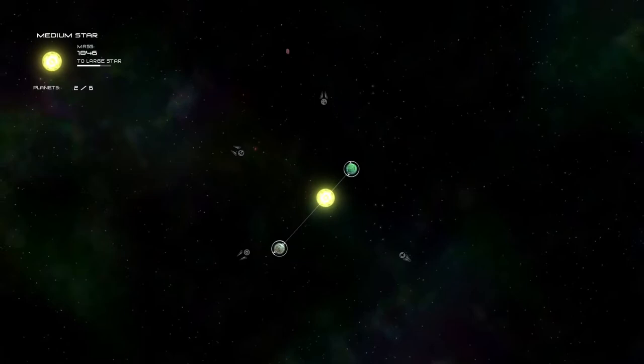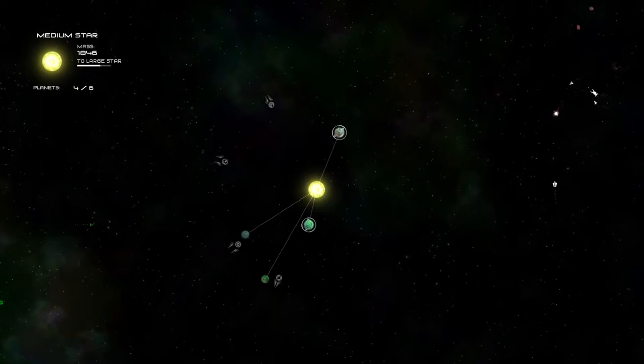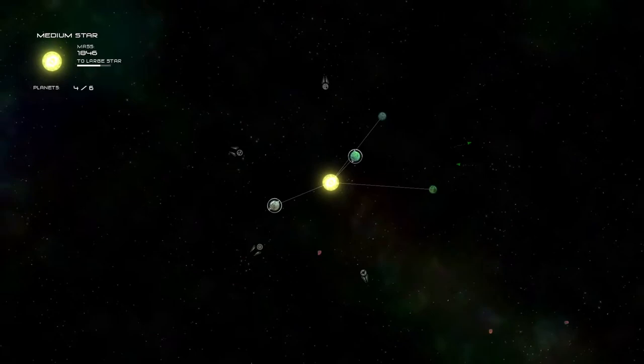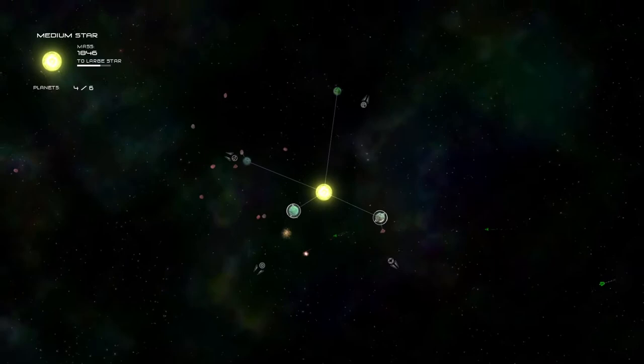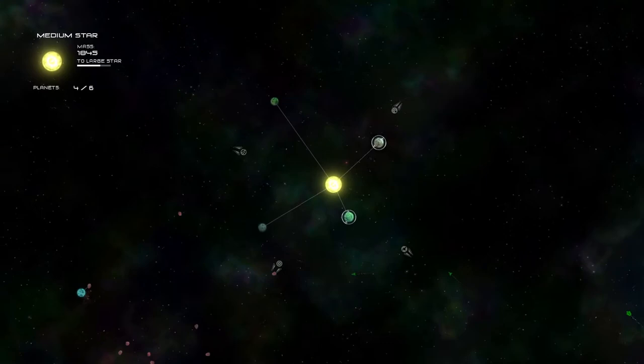There are a couple fun things we can do — I've already mentioned that if you have a second star in your system, you can also get additional planets. Now, that is capped. There is a hard cap on that. Due to the achievement system you can go all the way up to 40 stars, and there is no cap on how many stars you can have in your system. The cap on planets is 10 — you get to that cap by being a large star in a multi-star system.